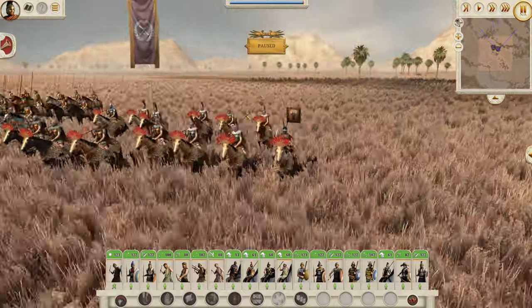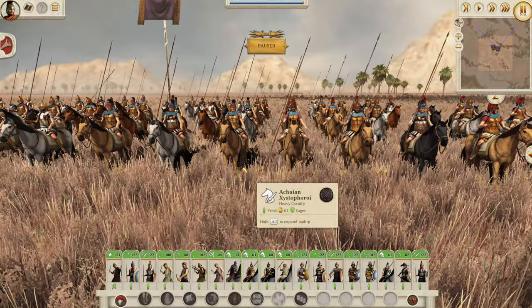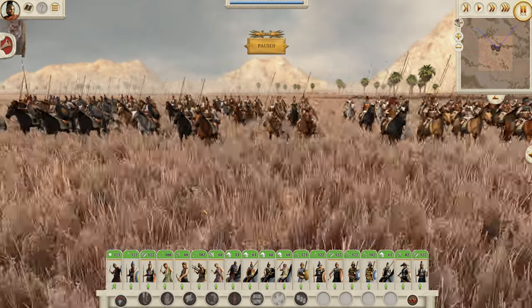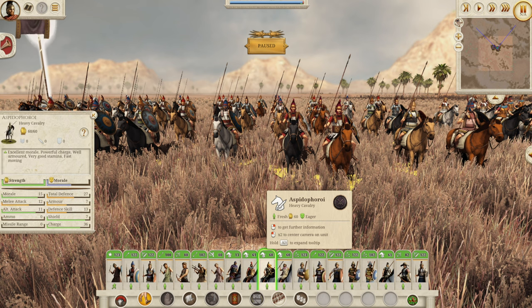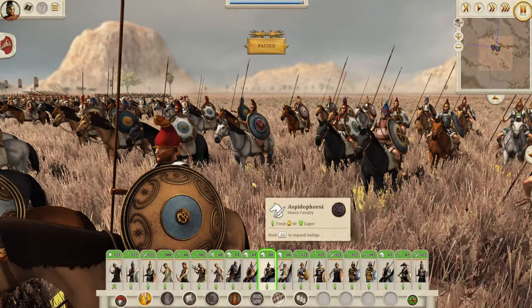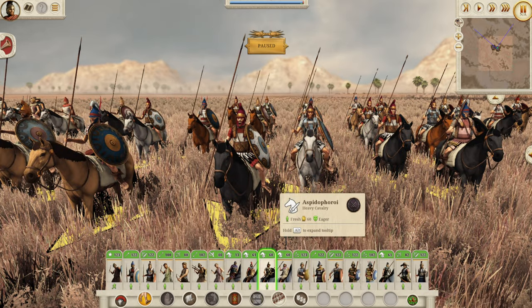For cavalry, you have the Greek General's Bodyguard, which is standard across the Greeks, and the Achaean Xystaphoroi — standard unit, not much defense but good charge and good morale, though slightly weaker than some other Xystaphoroi in the game. You also get the Aspidophoroi, which is often a reform unit for many nations but available here without reform: 15 morale, 12 melee attack, 27 defense and 36 charge — a very solid cavalry unit, close to elite. And of course the Prodromoi, the less said about those the better.